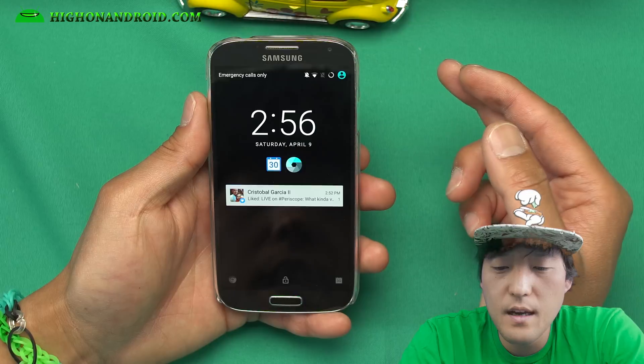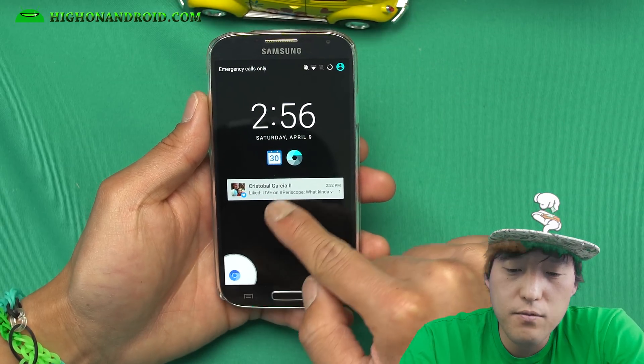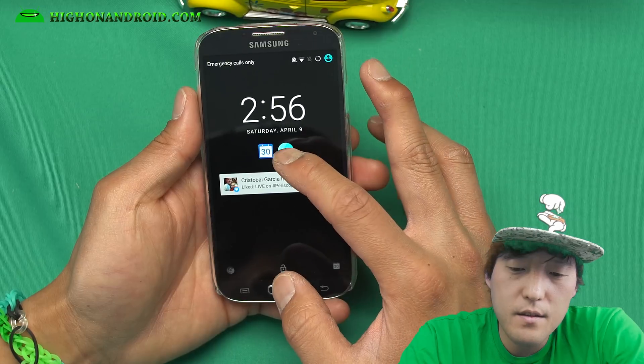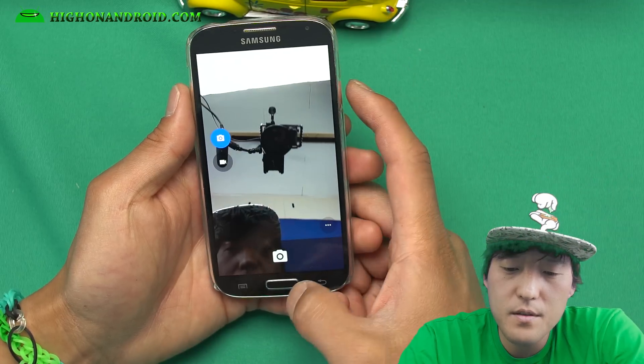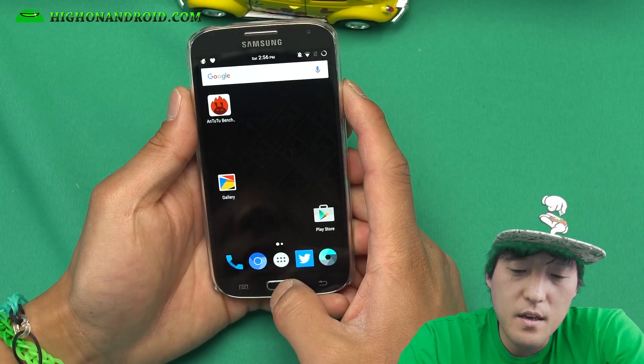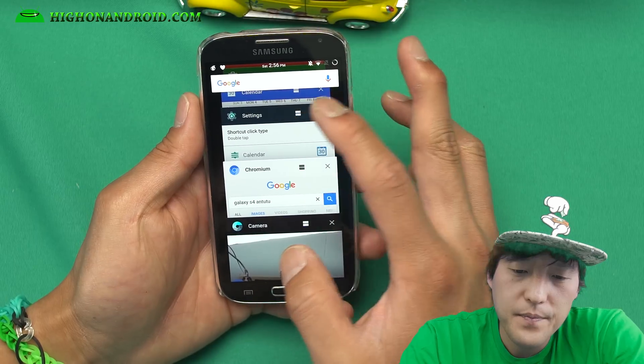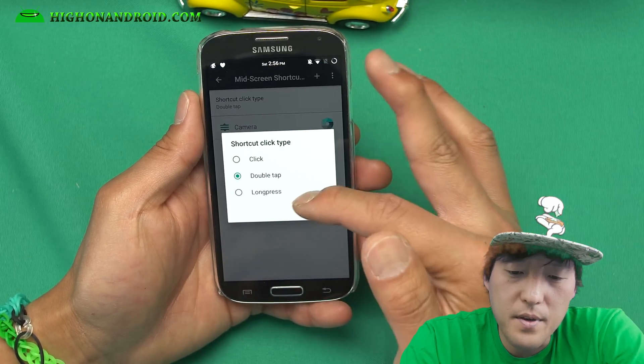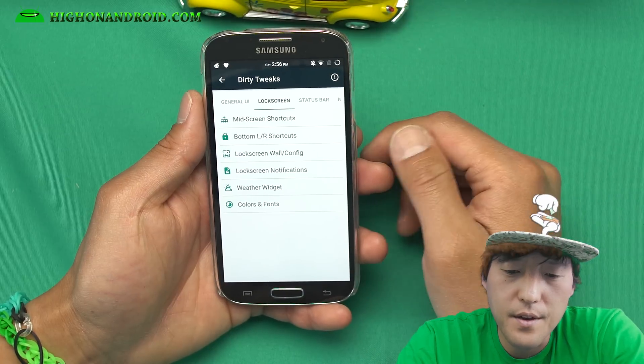Let me go ahead and show you my lock screen now. You will see that I have Chrome that I can go ahead and open straight up from the lock screen. And also I can do a double tap on the camera to open the camera. You can customize it the way you want to. You can also even change how you open it — you can do a click or long press.